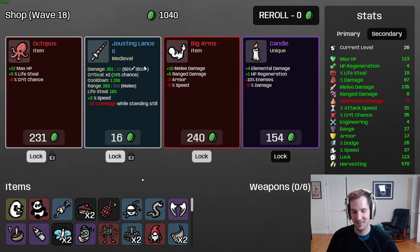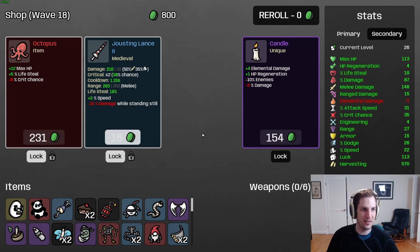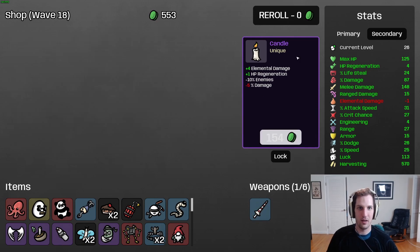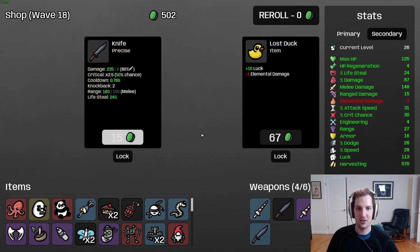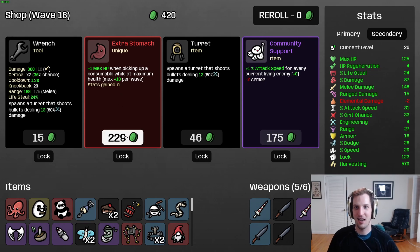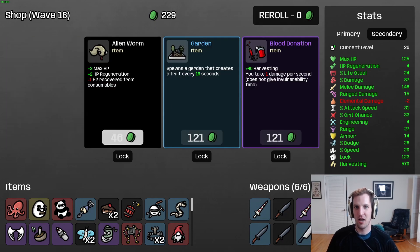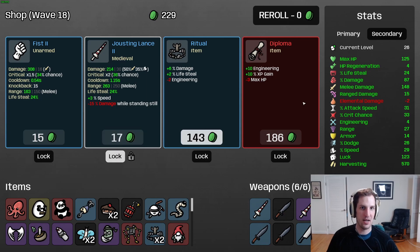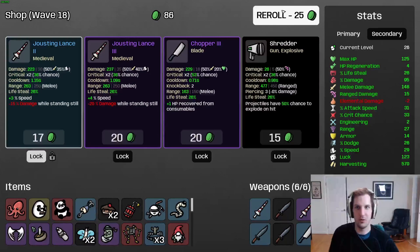We are just getting insanely powerful here - 148 melee damage. Got enough crit where I'm happy with octopus. Give me this joust lance, give me these knives, give me this luck, I'm buying it all. Another community support, a chopper - yeah let's chop it up. We'll hang on to that jousting lance for the next wave. Give me a ritual - I want more percent damage and we do have another free roll.